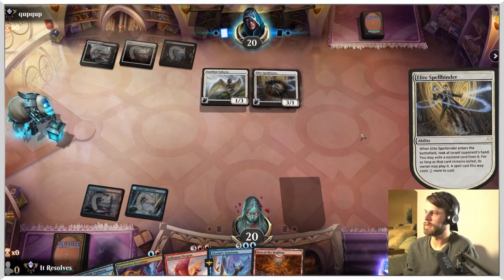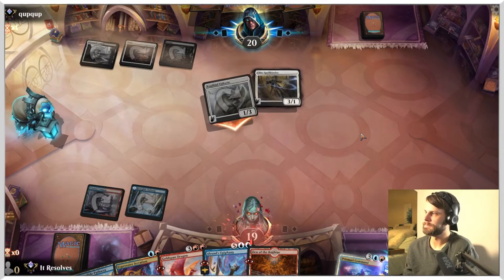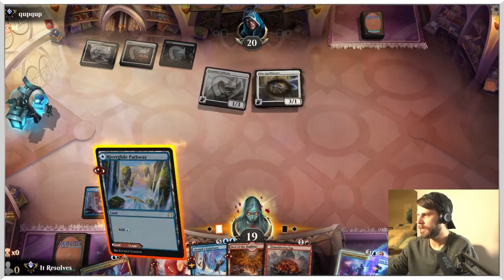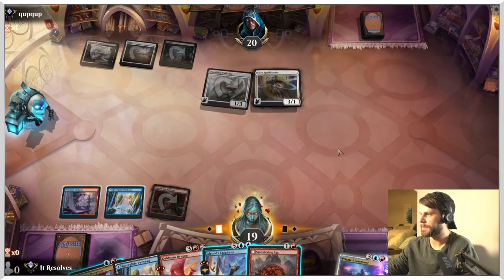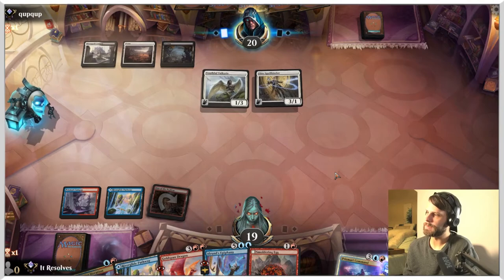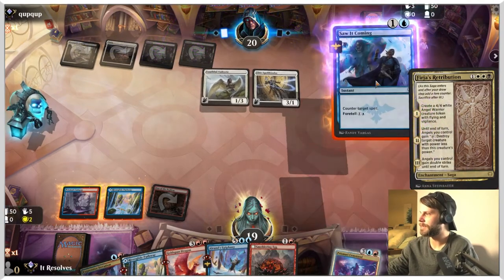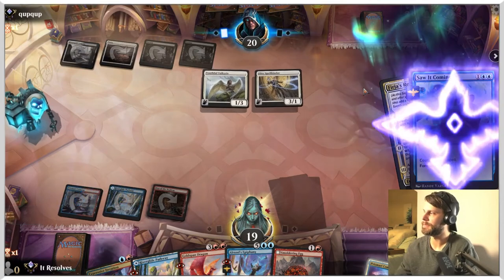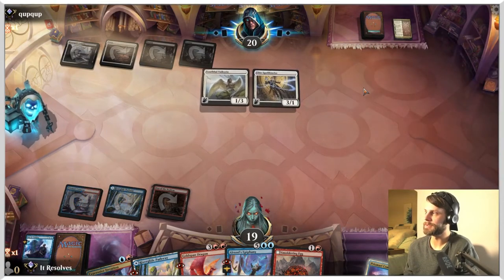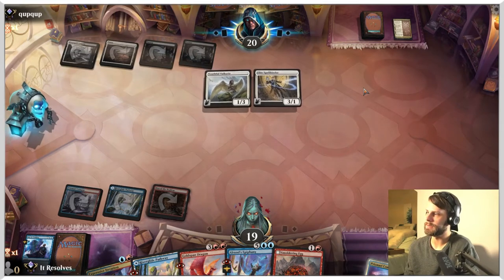They're going to get the Prismari Command out of there — makes a lot of sense — and get in for damage. That's fine. Truthfully, we can just play this and pass with Saw It Coming up. I think we do have to play a bit defensively here. The Smoldering Egg really isn't going to do anything, so let's counter this. That's a good card to counter — there's a lot of long-term play out of that card, so the more we can get out of there the better.